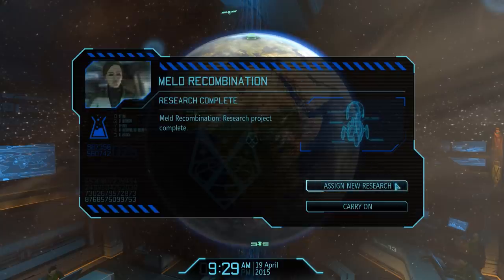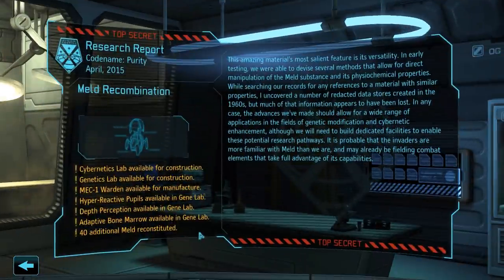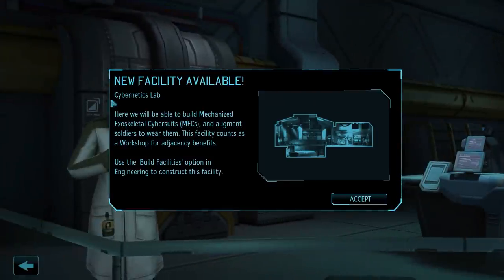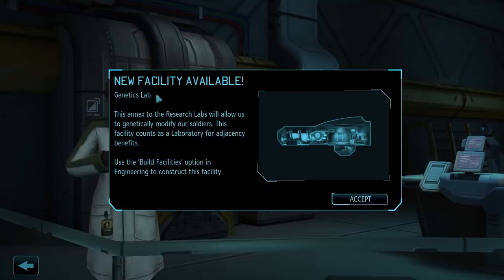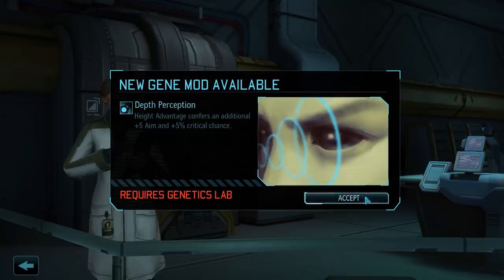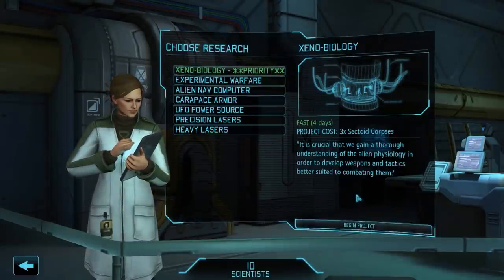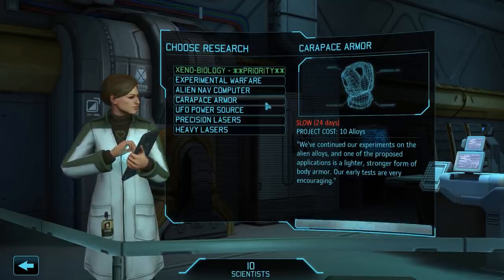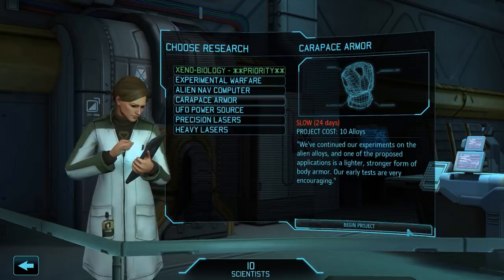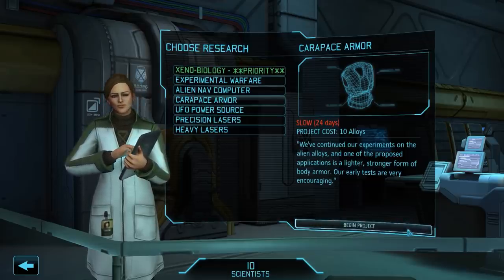MELD recombination has been researched, and this short research project actually has quite the impact. We have just unlocked a ton of new things. For example, we can now construct two new facilities: the cybernetics lab, where we can build the so-called mech troopers — basically soldiers in heavy robotic suits of armor — and the genetics lab, where we can genetically modify our soldiers. We can also see some of the modifications available: adaptive bone marrow improves health regeneration, depth perception gives an aim bonus, and hyperreactive pupils do as well. We also unlock the first type of mech trooper. Researching MELD recombination does not unlock any new research projects, so we can now continue to focus on a bit more protection for our squad and start the lengthy process of researching Carapace armor.